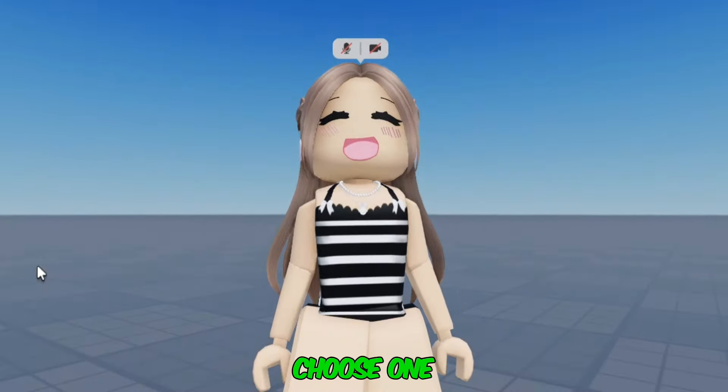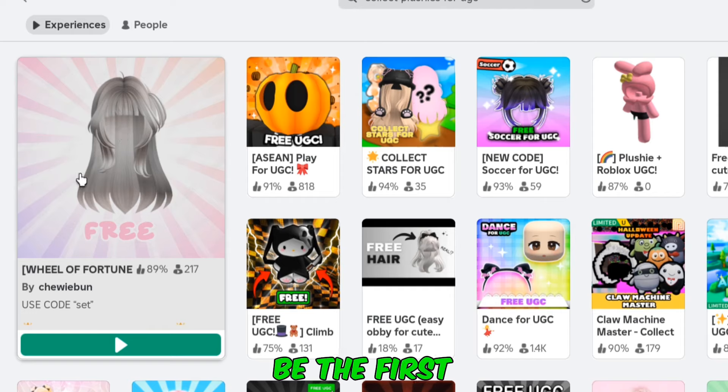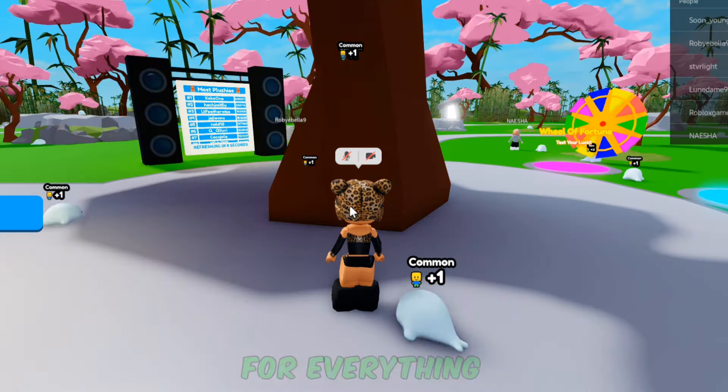Alright, so on the search bar, you want to search up 'Collect Plushies for UGC'. It's going to be the first game right over here by Chewy Bun. So just wait for everything to load inside of the game.